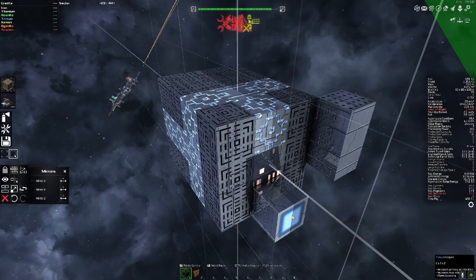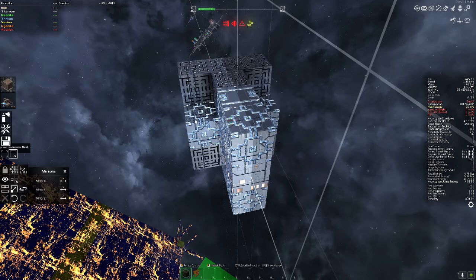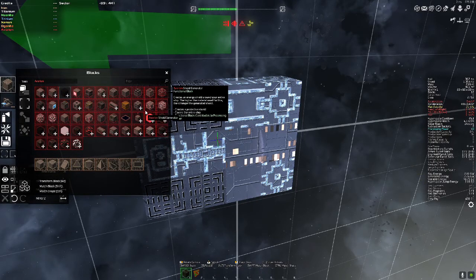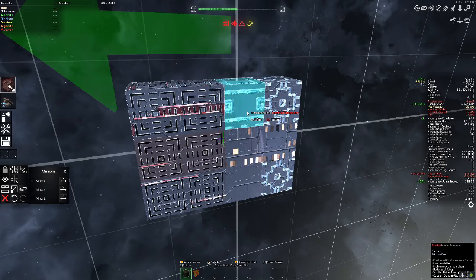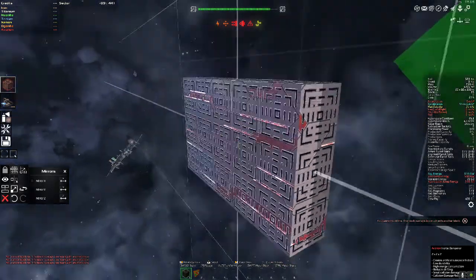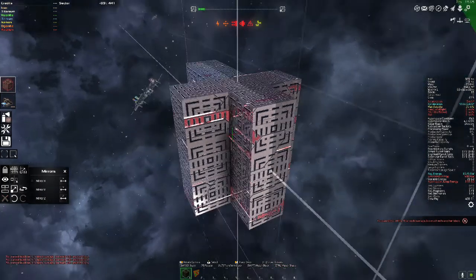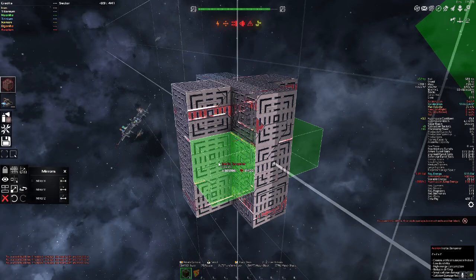I'm going to keep roughly the same shape and keep it around four systems — I could always make it bigger, but this is meant to be a small ship to move around and pick up subsystems and turrets faster. I'm going to start with inertial dampeners and replace all these blocks. I want to focus on placing them around the middle since these are the heaviest parts, and that's giving me an acceleration of 5,000 right now.